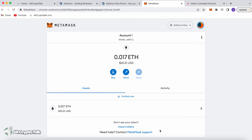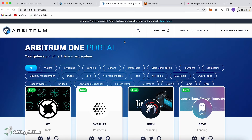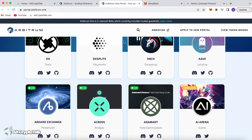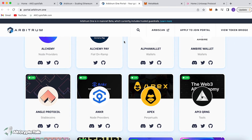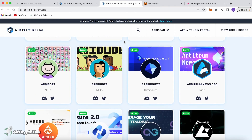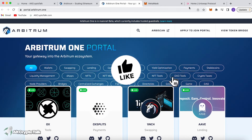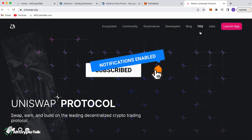Let's swap some Ethereum tokens for other tokens on the Arbitrum network. If you'd like to explore the Arbitrum ecosystem, head over to arbitrum.io and click Explore Live Apps, which takes you to the Arbitrum 1 portal. There are loads of popular decentralized applications you can check out like 1inch, Alchemy Pay, Anchor, Aave, and many more. For today, we're going to use the Uniswap protocol, which we also use on the Ethereum and Optimism networks.